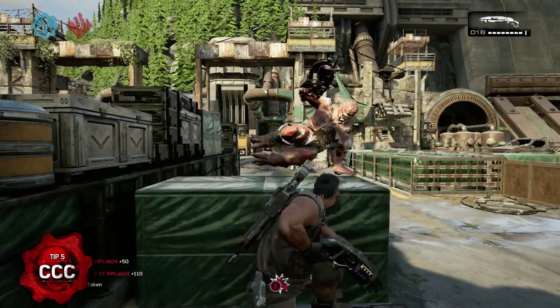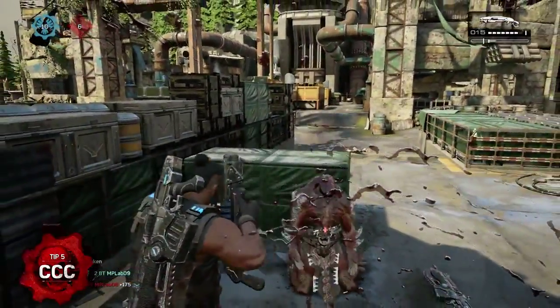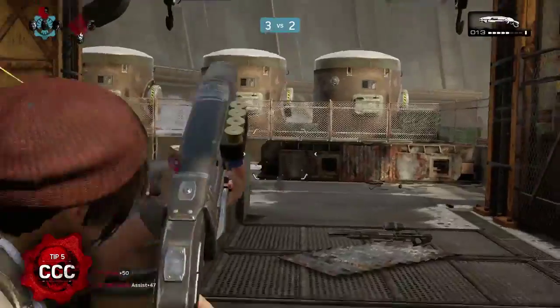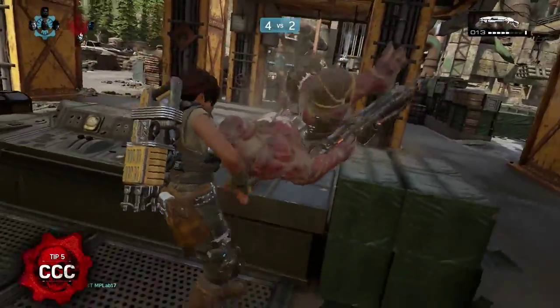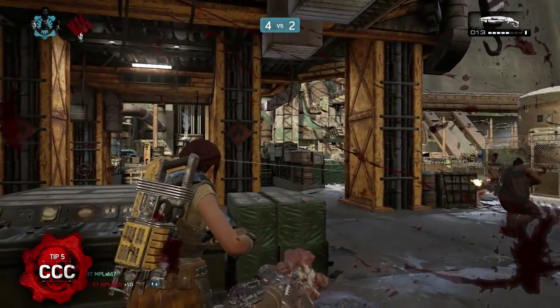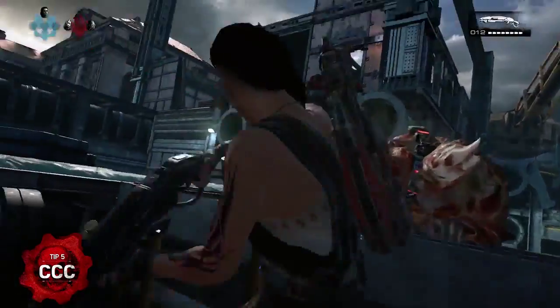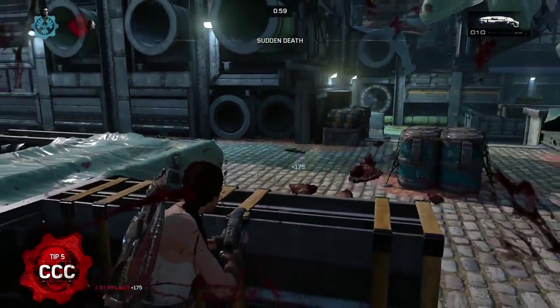Keep an eye near your character for when the button prompt appears to nail the counter timing. If you're fighting an opponent over cover, you can attempt to grab them by pressing X. Once they land in front of you, quickly approach them and tap Y to pull out your knife and stab them for an execution kill. Be warned — this can be countered with a well-timed button press, which can turn the tables back on you.